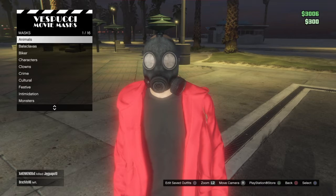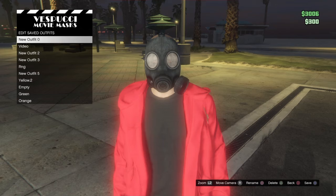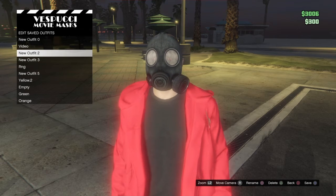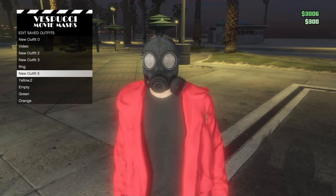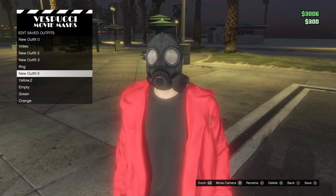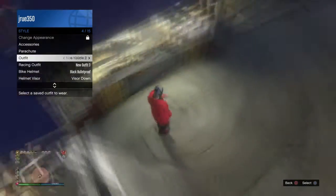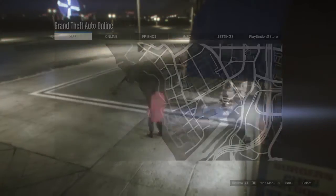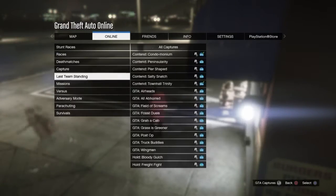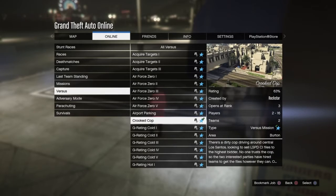Once you've saved the outfit, what you're going to want to do is go into the pause menu — hit start on your controller — go to online jobs, Rockstar created, and you're going to want to go into missions and select a Titan of a job.